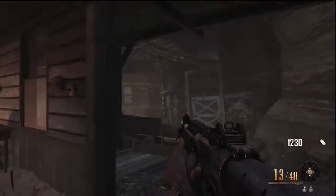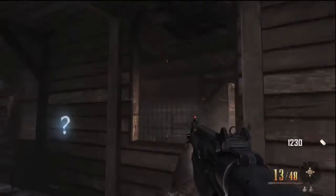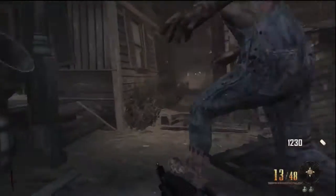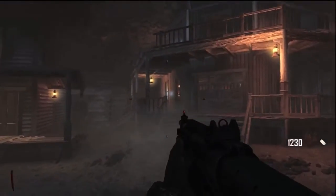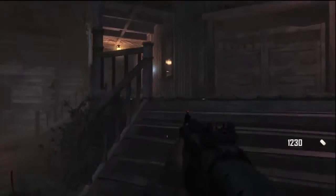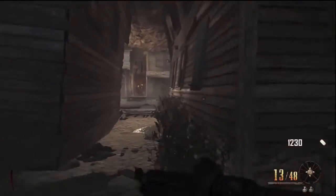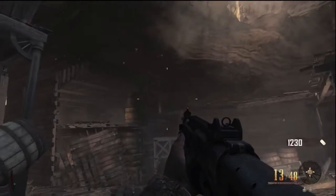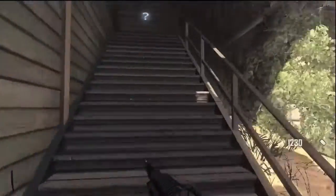Now where is the last zombie? Is the beer in there again? I am going to go and get the booze so I can open up Juggernaut. I am not going to be really worrying about opening that area up quite yet just because I can't buy that. I don't know where this last zombie is. Oh, I can hear him breaking a window. Is he up here?